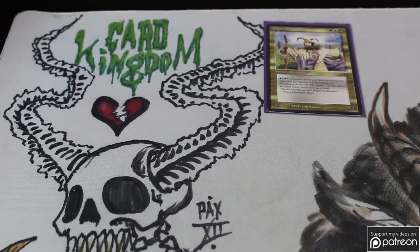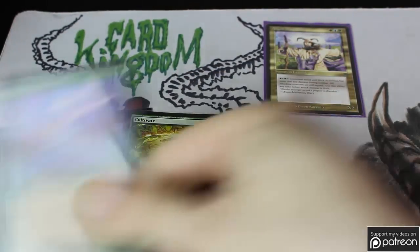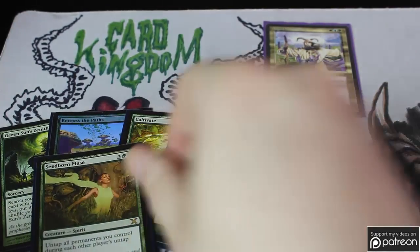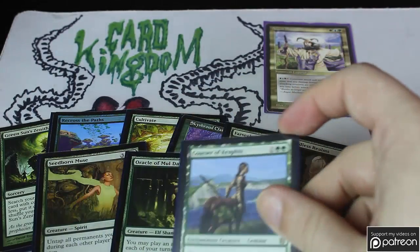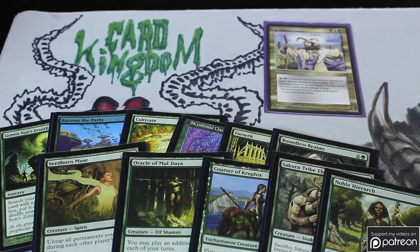Next we're going to talk about the largest single color in this deck — it is green, although it is not really a green deck. Green is here to ramp. Green Sun's Zenith, Recross the Paths, Cultivate, Skyshroud Claim, Farseek, Boundless Realms, Seaborn Muse, Oracle of Mul Daya, Coiling Oracle, Sakura-Tribe Elder, and Noble Hierarch all do a great job ramping. These are wonderful cards.